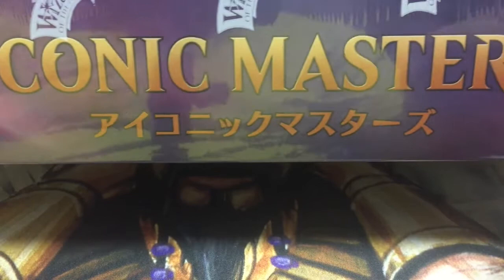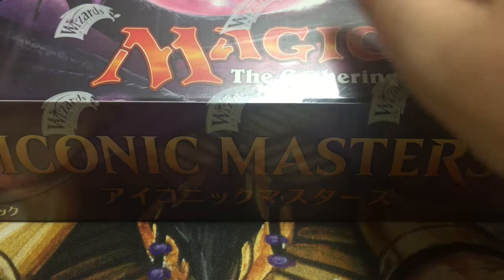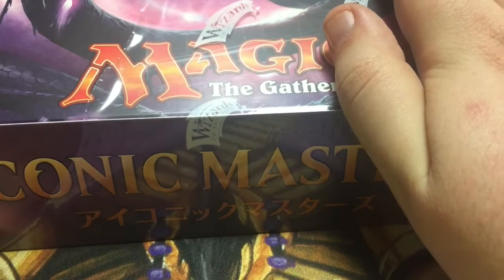Iconic Masters — and the part underneath lets you know it is Japanese. Yes, so I'm gonna open up a box. I may sleeve it up and make a cube out of it, I may — well, I don't know what I'm gonna do with it. But in the meantime, I am gonna open this puppy up and show you each and every card that I open, or at least the rares, uncommons, and foils.